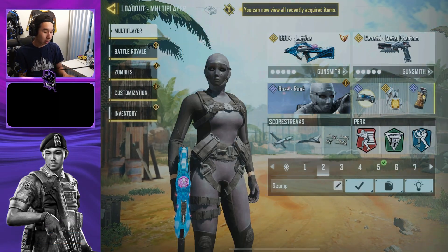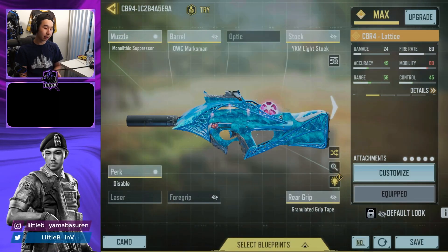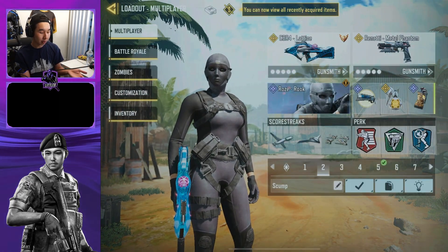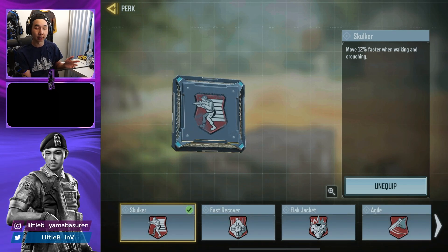Second is the CBR — here's the CBR class. Literally the best gun in the game and has been for a while. The only difference in this build is the Skulker perk because I love ADS walking and playing like a rat with the CBR.